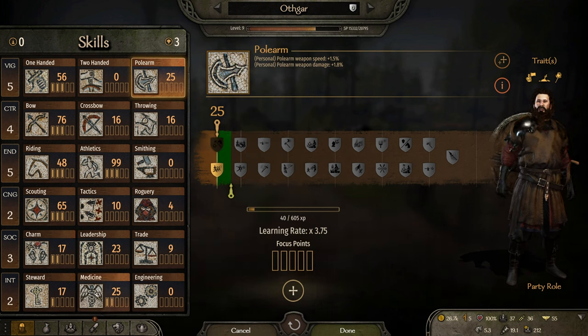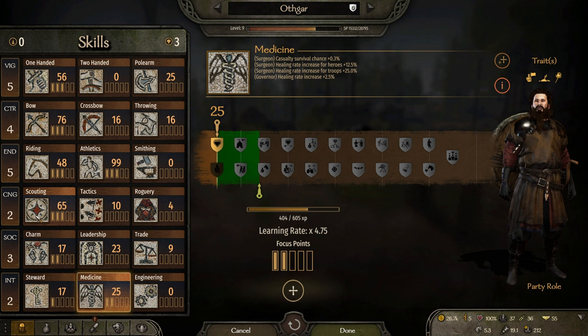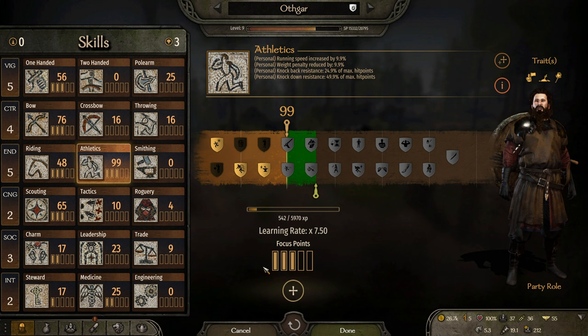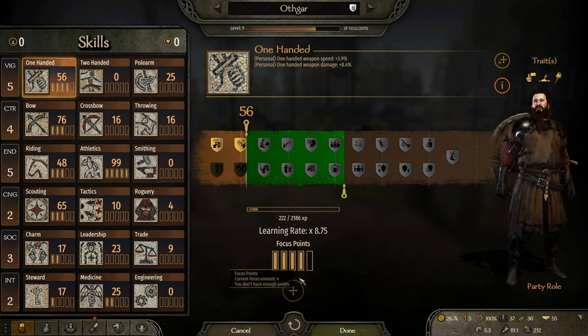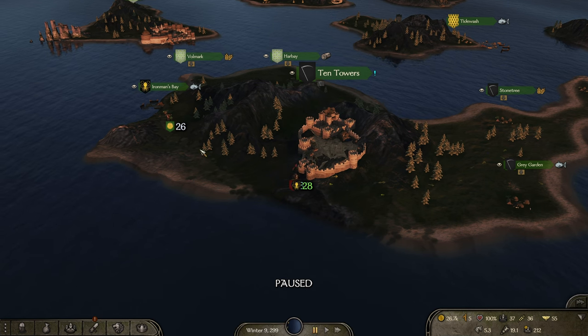What else do we spend the points in? Medic would actually not be a bad idea, but do I want to be the medic? I already have a lot of points in Scout, so maybe I should just focus on the combat side. Athletics is getting quite high — let's get two points in Athletics to get it to five. Riding isn't really beneficial; let's get one-handed to one. We definitely have a lot of work to do.